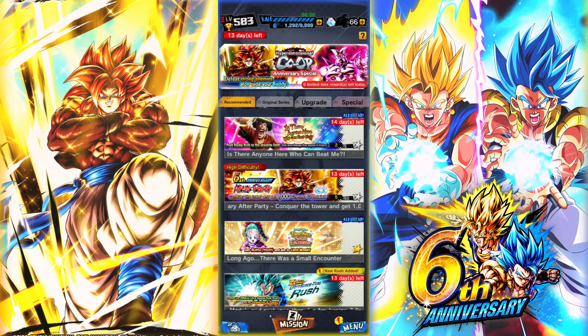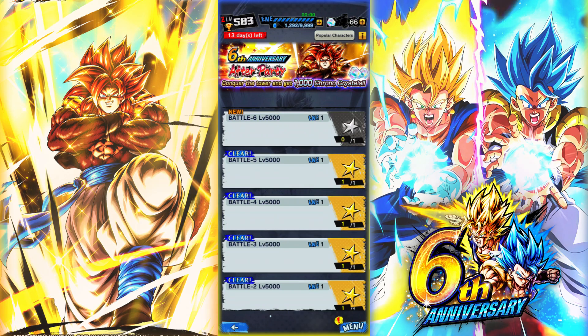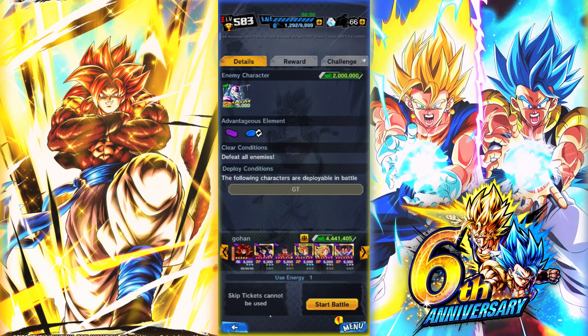We got the 6th Anniversary Conquer the Tower — you can get 1,000 Chrono Crystals from it. You beat the entire tower as part of the 6th Anniversary after-party. I'm currently only at Battle 6 left, which is just Freeza. You go through all stages from Dragon Ball all the way to GT or Dragon Ball Super.